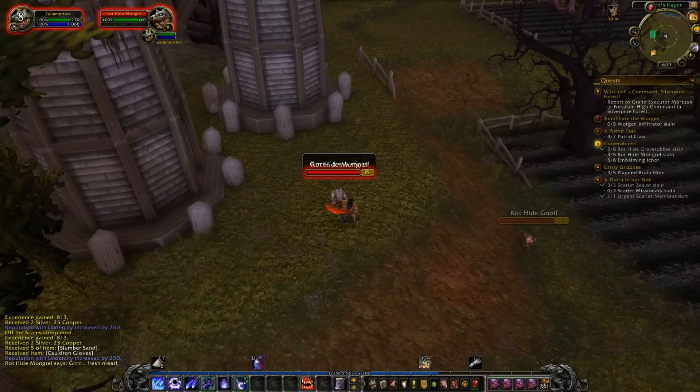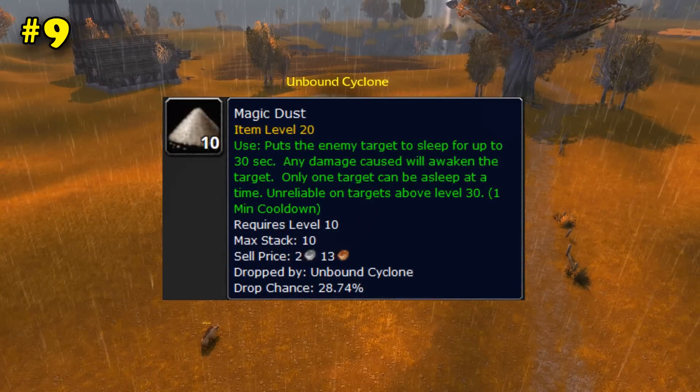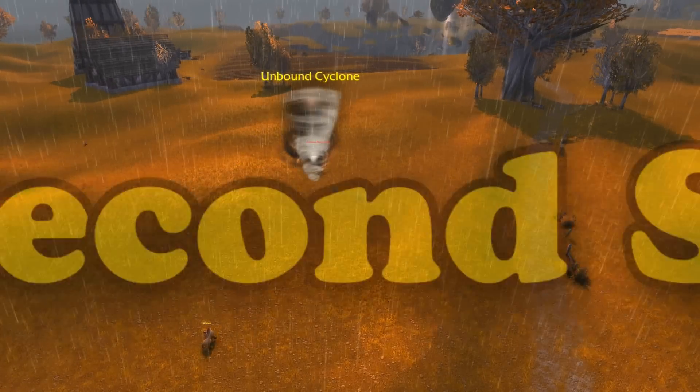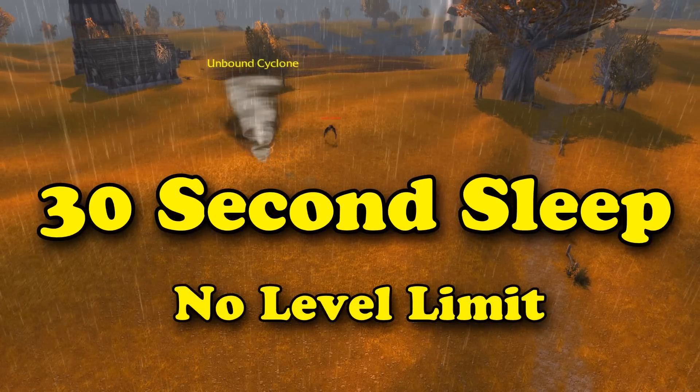The next item had pretty much the same effect, but a hundred times more usefulness. Number 9 is the Magic Dust. Magic Dust was a drop from the Unbound Cyclone, which put the target to sleep for 30 seconds, and had no level limit, in addition to being sellable on the Auction House.